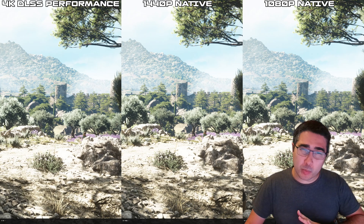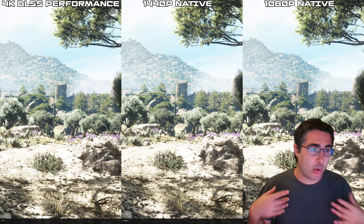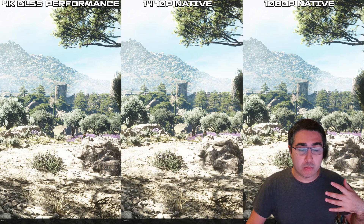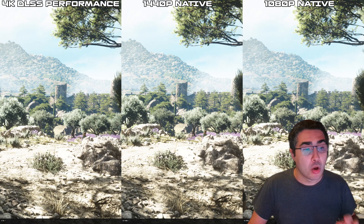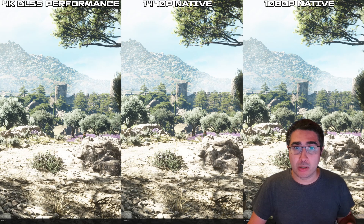So I decided this is not going to be a very in-depth video. It's just a quick video comparing four different games and four different engines, just to see what the difference is in terms of quality and whether it's better to play 4K performance than 1440p native. On the left you'll always have the 4K DLSS version, the middle is 1440p, and on the right is 1080p.